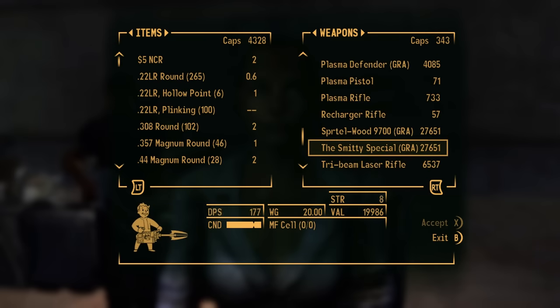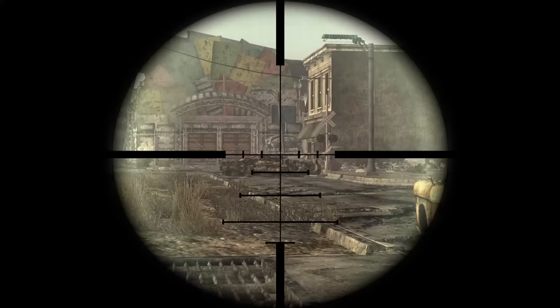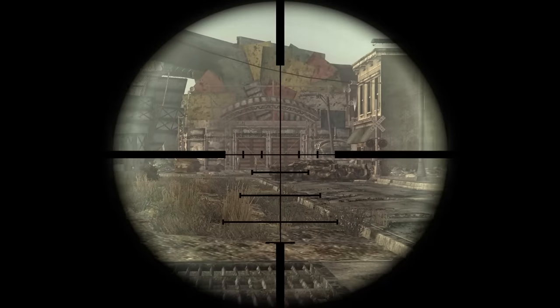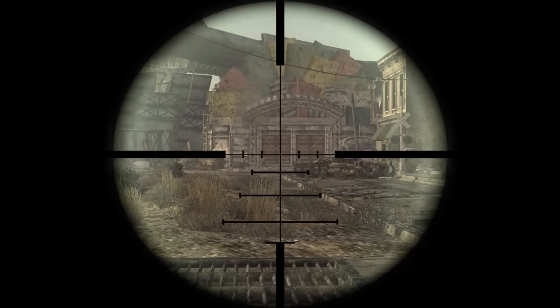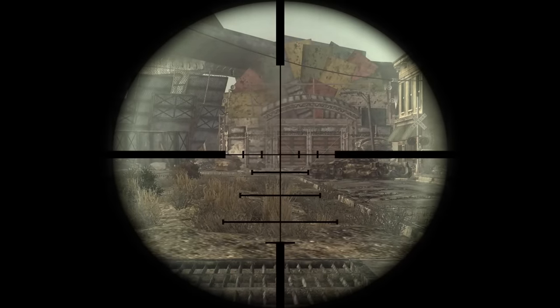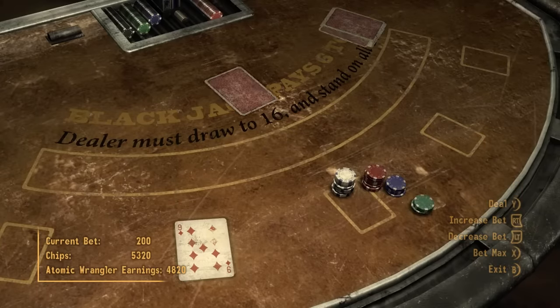The hunting rifle served me well killing those ants I suppose. Sorry Manny, you basically died for nothing. I continued to have fun with the varmint rifle by sniping random and unsuspecting people around town, from unnamed locals to Orris and that guy who may or may not be selling people to people. Around here I realised there was nothing I needed to do in Freeside so I ended up just gambling for a bit while I figured out what to do next.